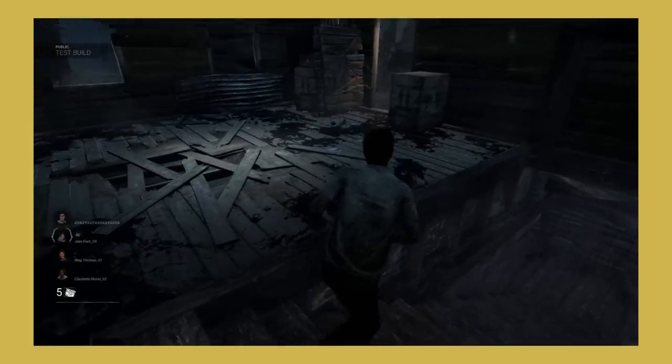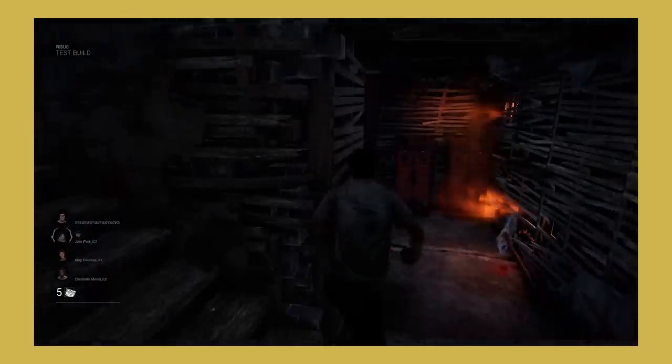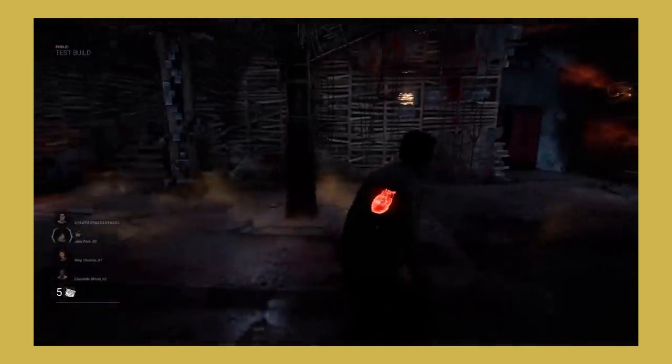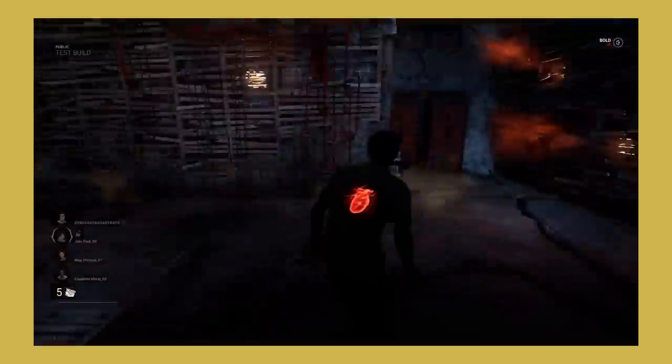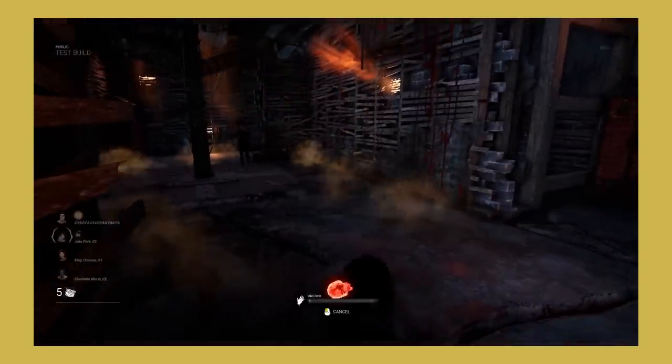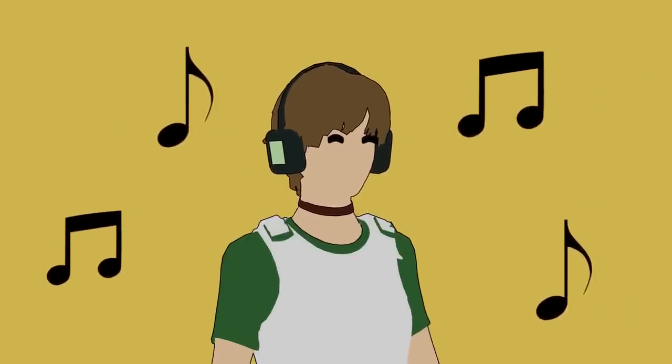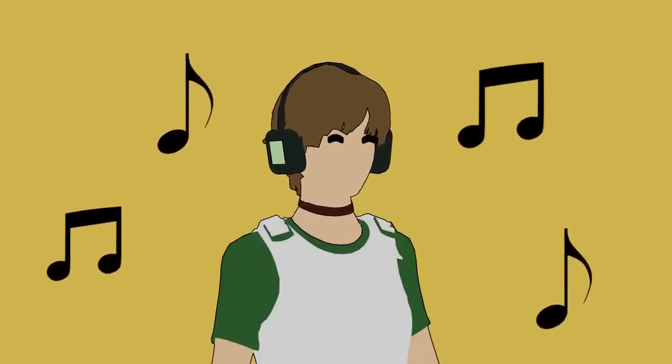Let's first start off with the visual heartbeat change. This displays a visual indicator for survivors being affected by a terror radius or a lullaby. It can be toggled on and off in the accessibility tab of the settings. This change is just straight up net positive. Accessibility changes are always welcome, plus this change would allow you to play the game while listening to some tunes without the risk of being snuck up on. I think this change was great and needs no major changes.